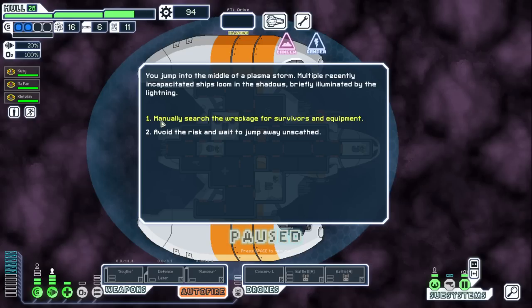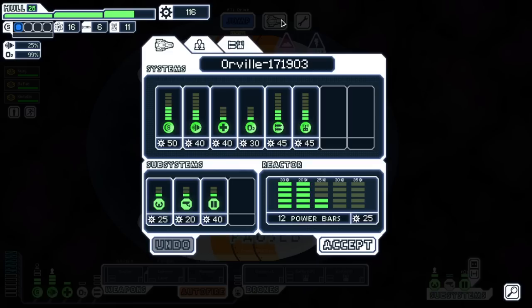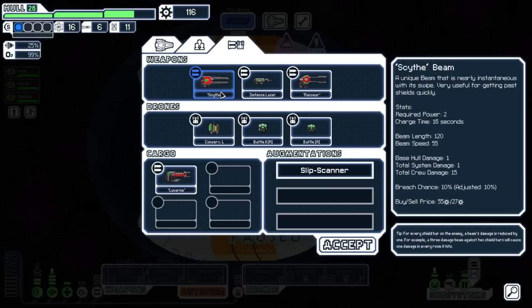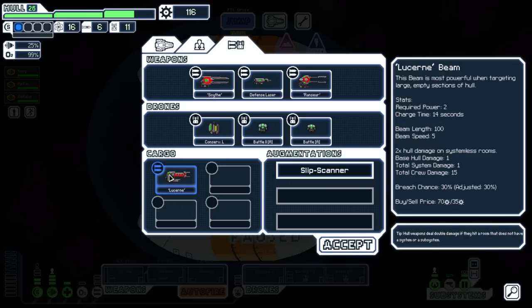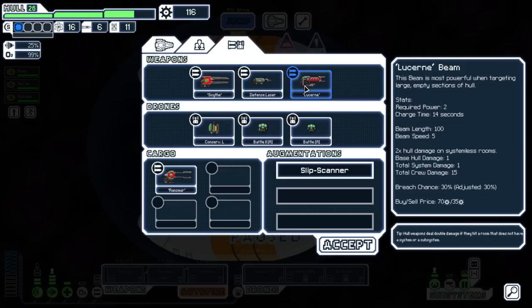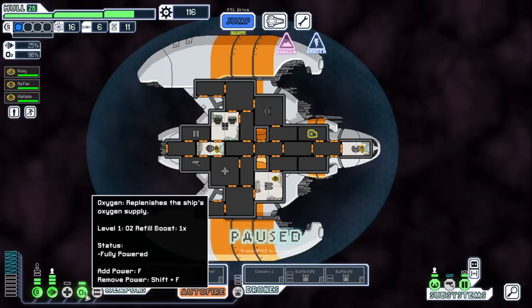Another nebula without scanners — we'll manually search. Look at that, a Lucerne Beam! I think I would rather use the Lucerne Beam — it can do more damage, it charges in 16 seconds which is actually faster, and the Scythe Beam tends to miss rooms. It is a little shorter. Let's put the Lucerne up and decide on the fly.